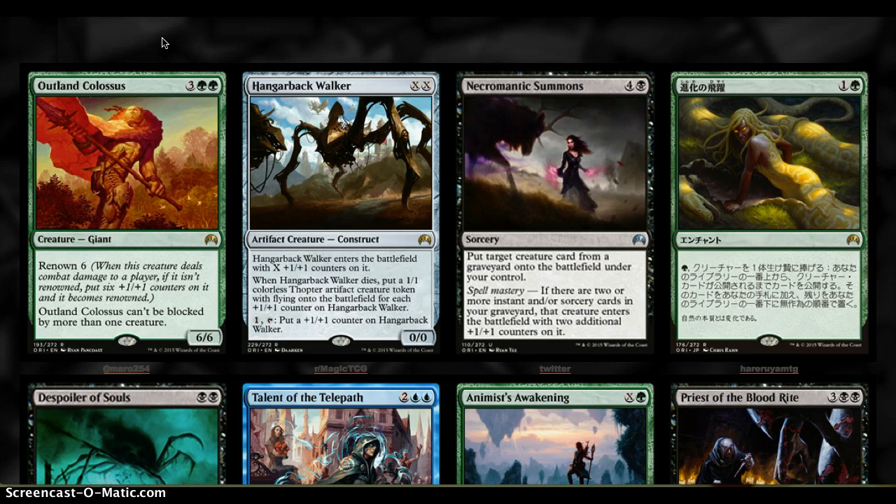Outland Colossus is 5 mana for a 6/6 with Renown 6. A 6/6 for 5 is already good — and the upside is Renown 6, so that's really strong. It can't be blocked by more than one creature, which is kind of the opposite of Menace — it forces your opponent to block one at a time. I like it a lot. The Renown 6 is just upside. A 6/6 for 5 in Limited is insane. I don't think this will be in Constructed, but in Limited it's a surefire win.